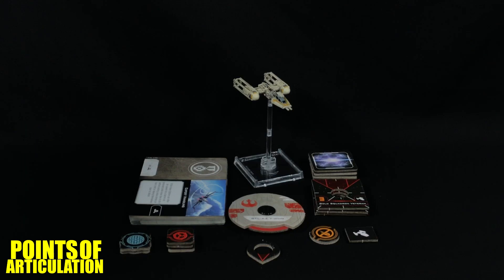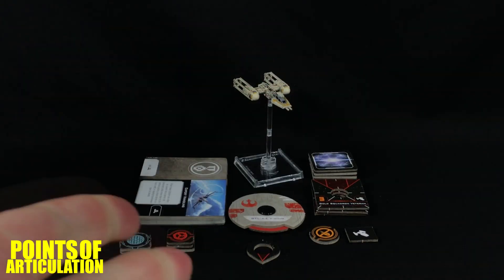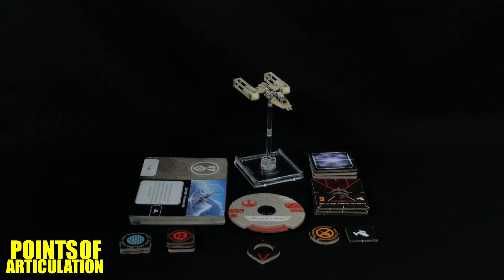Hello everybody and welcome back to another episode of the Points of Articulation. My name's Dave, and if you're new to the channel, welcome. Today I'm looking at the Star Wars X-Wing Miniatures Game Second Edition BTL-A4 Y-Wing Expansion Pack — what a mouthful. The Y-Wing was first seen in Star Wars Episode 4: A New Hope, and it was an older vessel used by the Rebellion during the Galactic Civil War. During the war, the Y-Wing had two uses: one, it was a scout ship, and two, it was used as a bomber.